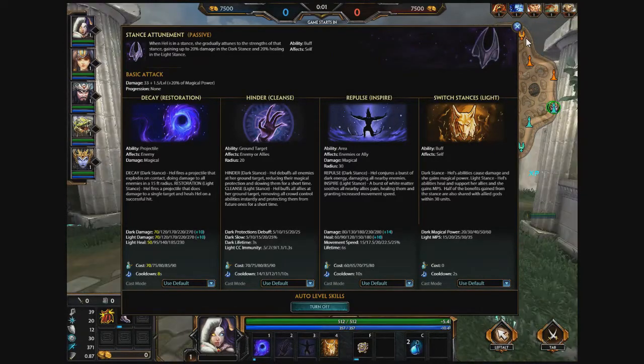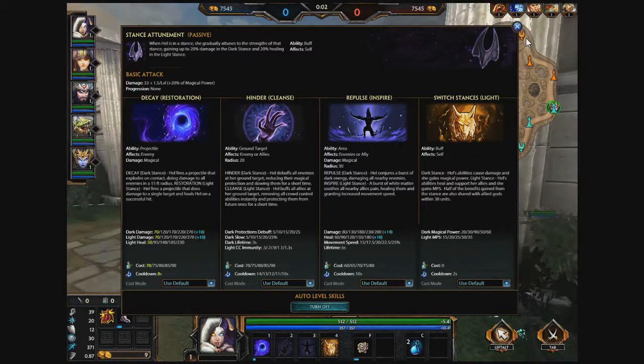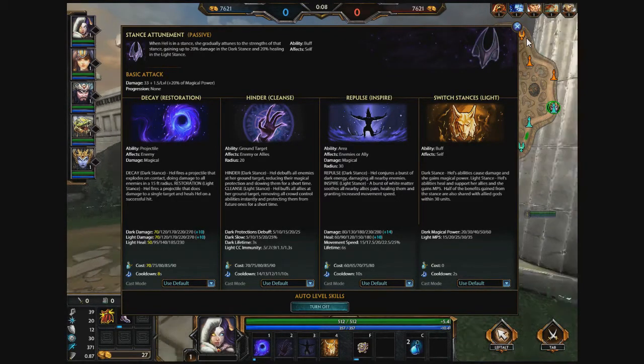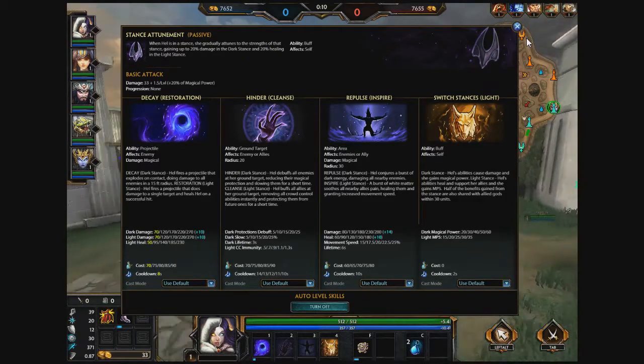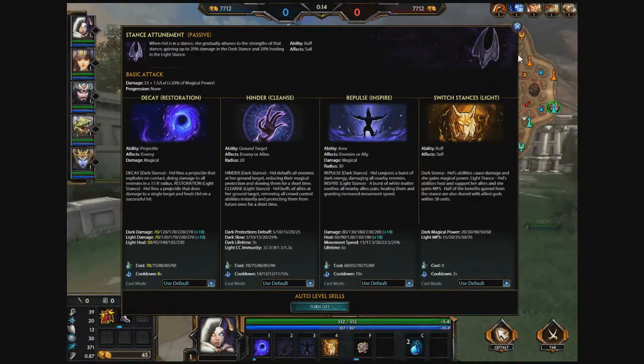And then there's Cleanse. Hel buffs all allies at her ground target, removing all crowd control abilities instantly and protecting them from future ones for a short time. Next we have Repulse slash Inspire. For Repulse — the dark stance — Hel conjures a burst of dark energy, damaging all nearby enemies. In Inspire — the light stance — a burst of white matter soothes all nearby allies' pain, healing them and granting increased movement speed.